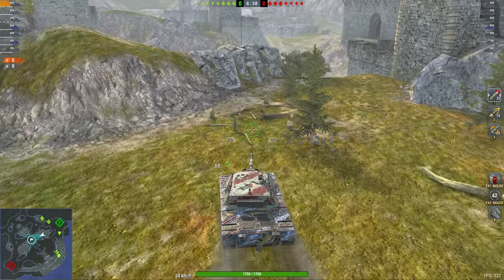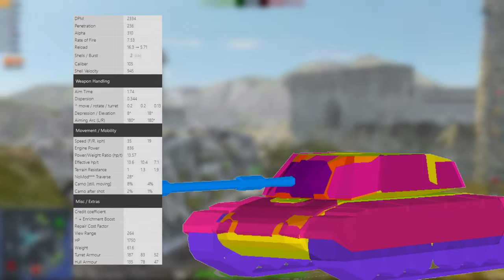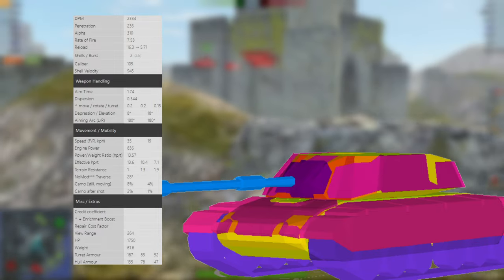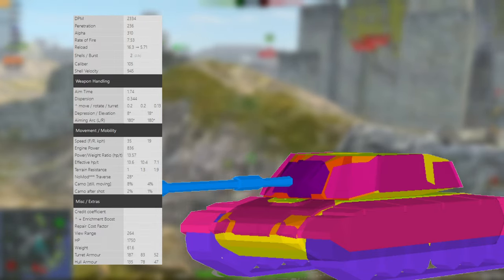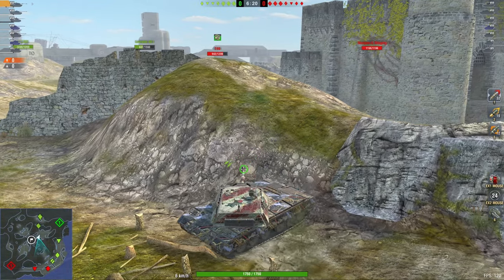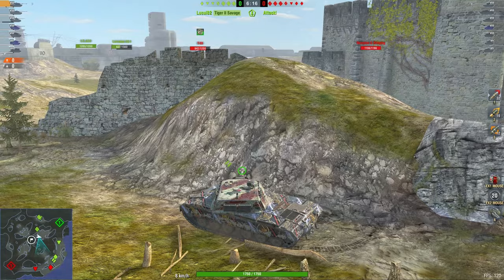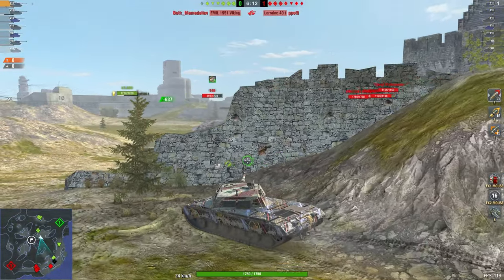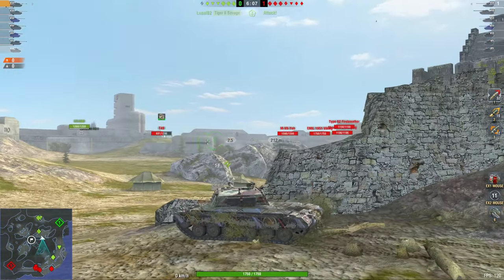First one we have the Byzante on Naval Frontier. This vehicle is very interesting because it could be a very good single shot gun, but Wargaming had to give it a second shell that makes playing the vehicle more complicated and less enjoyable. Quite difficult to already pull off with this tank. Naval Frontier is a map where if you have good medium tanks you can control a lot of the map and take over quite well. However, if you are an AFK medium tank then you're going to struggle doing that, but that's a spoiler for later.